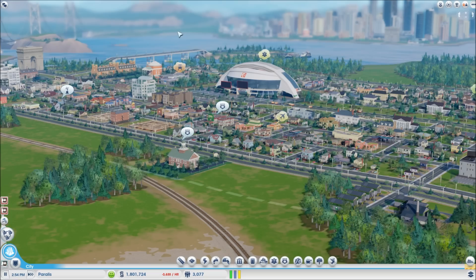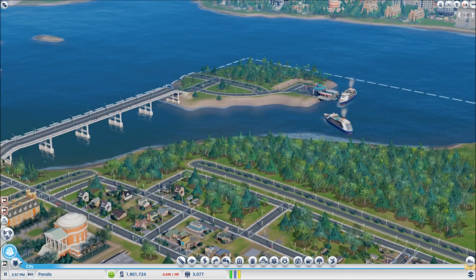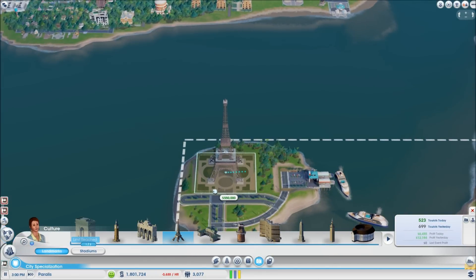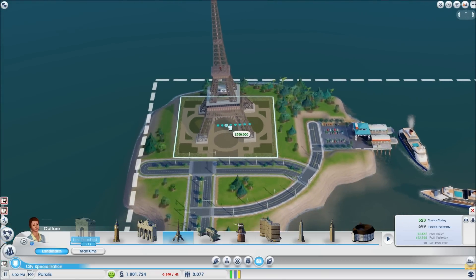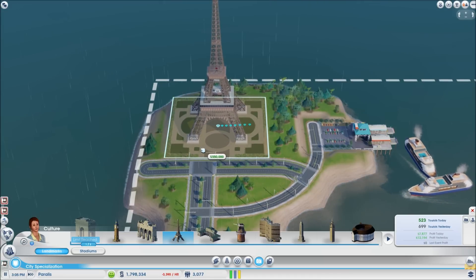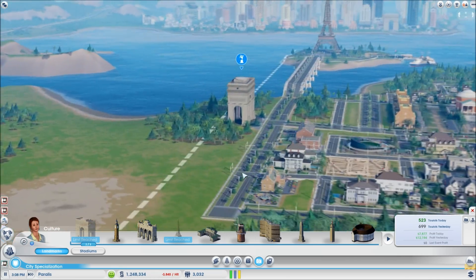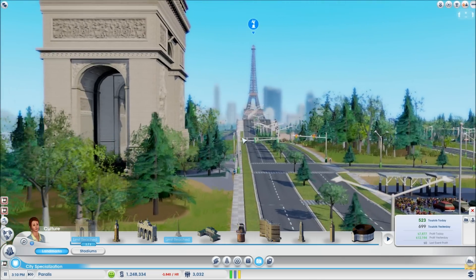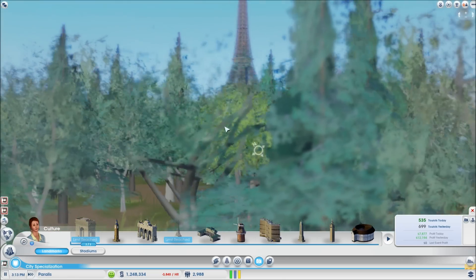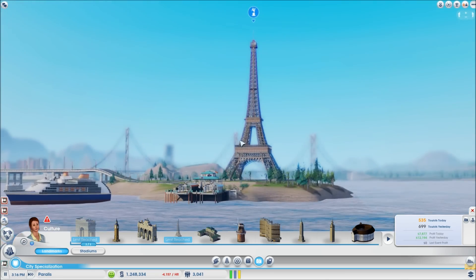Someone just got tons of money and that means only one thing — let's pop down the Eiffel Tower! It costs 550k so we only have one chance to place it. Let's pop it down here, maybe here — close my eyes — oh my god! Let me see: the distance from the Arc de Triomphe, I love it; from the woods, I love it; from the beach, I love it!